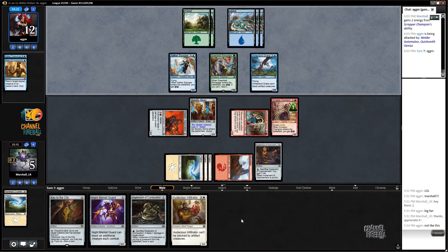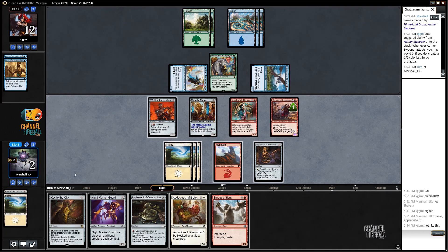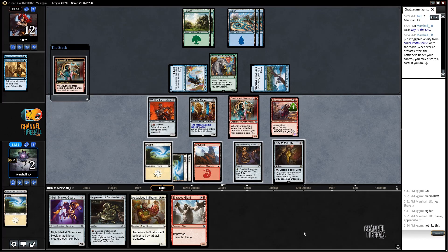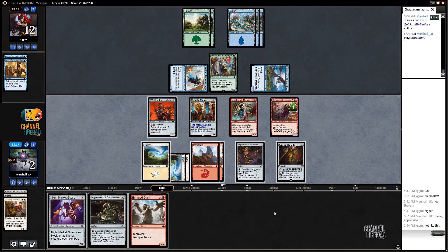This is about as close as they get. My game plan is to hit here. The opponent looks like they're slowing down a little bit - that's fine by me - so I get to go back up to four to buy myself a turn. I get to play Key to the City. I've got an Enraged Giant I could play, but I think it's best to just Key to the City here and make sure I crack my Implement.